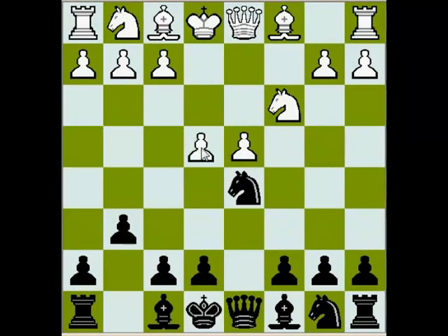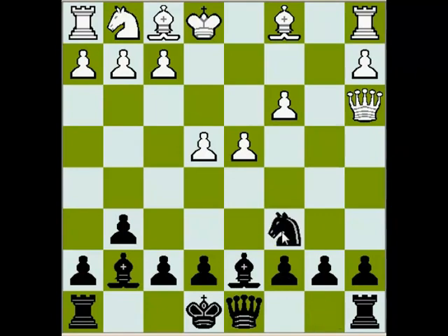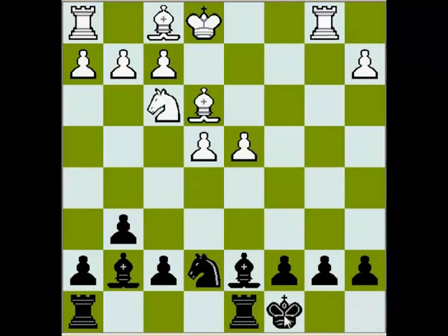Knight d5, e4, Knight c3, bc, Bishop g7, Queen a4 check, Bishop d7, and Queen a3. The idea of this queen maneuver is that they don't lose much time, because bishop on d7 doesn't stand too great, and white delays black's c5 attempt. After Queen a3: Knight c6, Knight f3, e5, Bishop e3, e takes d, c takes d, Queen a7, Queen takes e7, Knight takes e7, Rook b1, castle for black, Bishop c4. White has a very strong center and black has slight advantage in development.